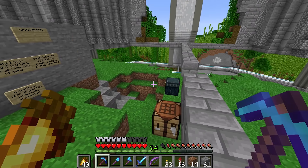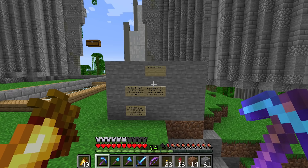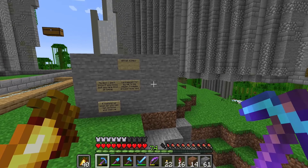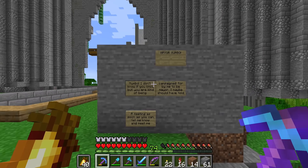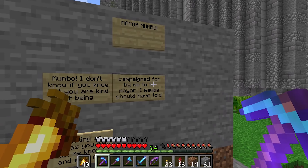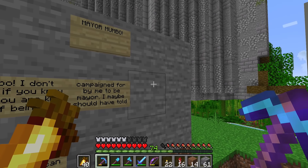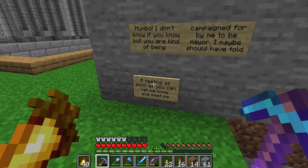I was just picking up some resources from my ender chest, chucking shulker boxes around, and a creeper came along and blew me up. As I was picking up the resources and putting them back into the shulker box I noticed this — I feel like there were some other signs with this. We're gonna get a partial message here, but let's see if we can make sense of it: 'Mayor Mumbo Mumbo, I don't know if you know but you are kind of being campaigned for by me to be mayor.' This is clearly from Grian.